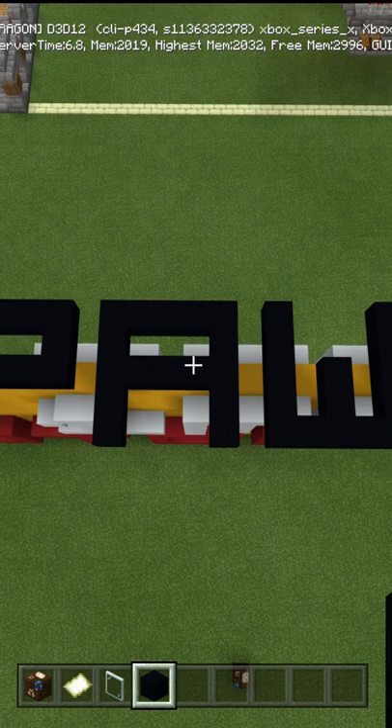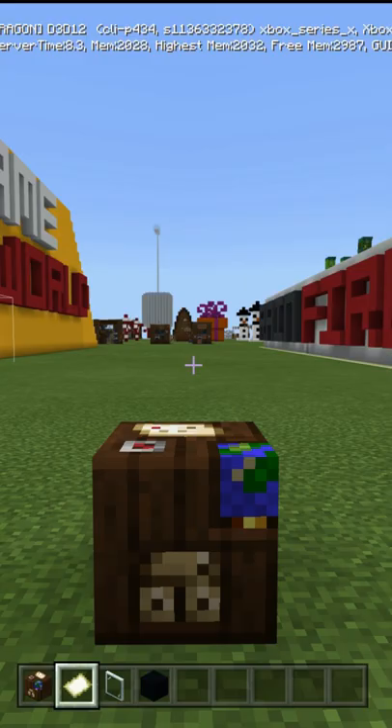Go to the top of whatever you want to name and take the color concrete of your choice and name it. For example: house, base, spawn. We're going to get rid of this later, but for now just type out whatever you want it to say.